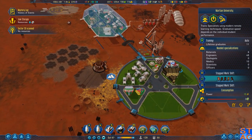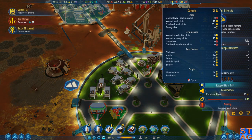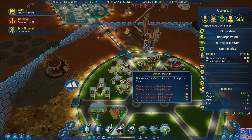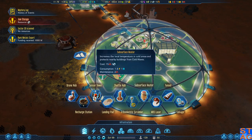Sector scanned - got no resources there. We have three vacant residential slots - we're doing good. People of functionality - missing shopping, missing luxury. We could build an art store in this dome and I think we'll be fine. So let's build an art store and make the colonists happy.